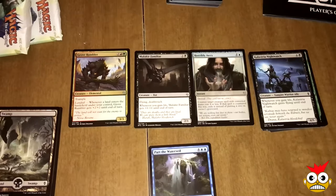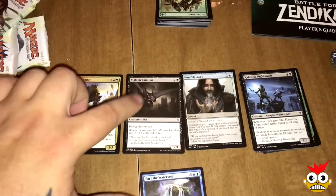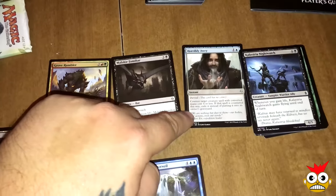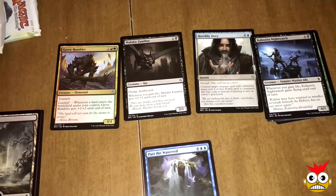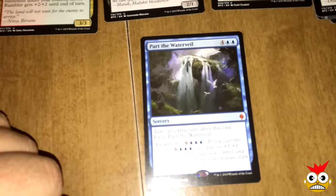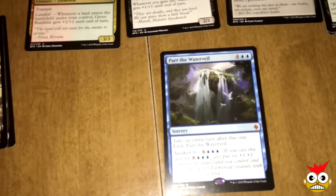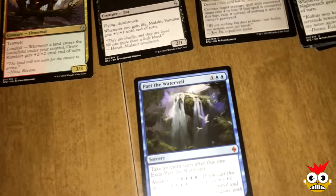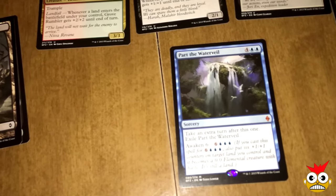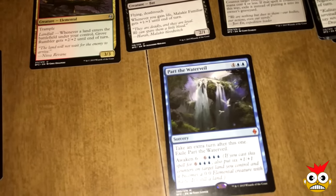All right guys, for our third pack, our uncommons are Grove Rumbler, Malakir Familiar, and Horribly Awry. I think Horribly Awry is going to be a great card and get a lot of play — it's a counterspell and I like it. We got our first mythic: Part the Waterveil. So that's pretty nice. In fat packs there's a chance you can get a few mythics, so that's possible, but sometimes you can get a bunch of nothing — it just really depends.